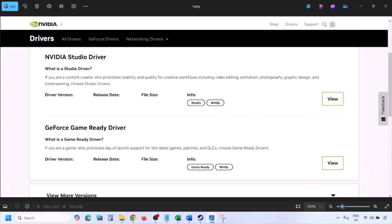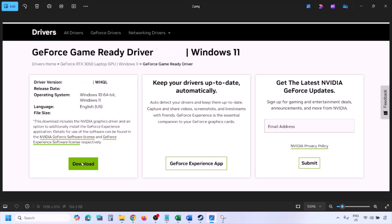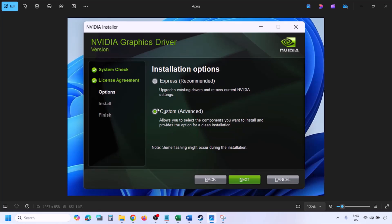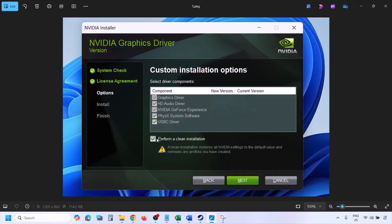You'll see the latest GeForce Game Ready Driver. Click View, then Download, and let the download complete. Run the exe file, click Agree and Continue, select Custom installation (not Express), click Next, and then put a check on 'Perform a clean installation.' Click Next and let the installation complete.